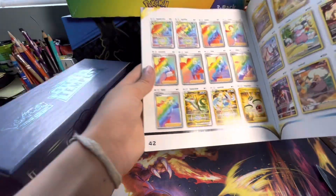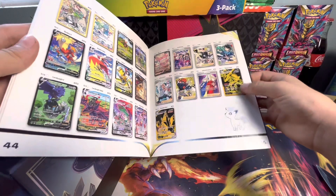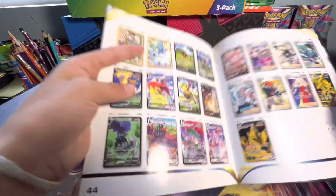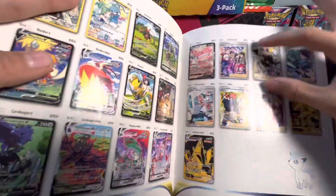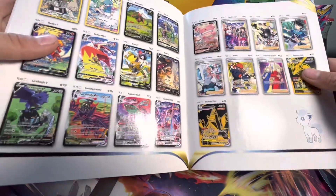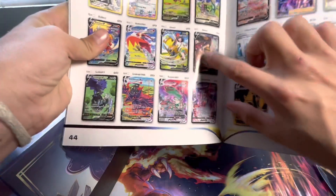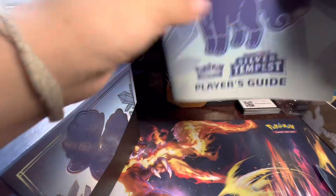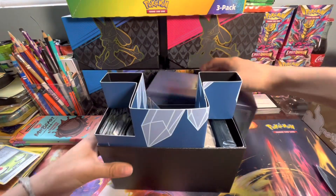These are some nice cards. I really like Silver Tempest — it's one of my favorite sets. And I also got this Gold Rayquaza VMAX. I got this Superior V right here. I got a nice collection. I got this Frenzying Galar. My brother has this Mile V. Those are some nice cards. Anyway, let's get right into this box.